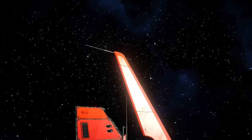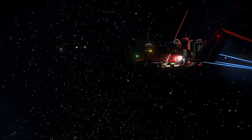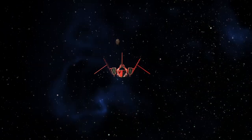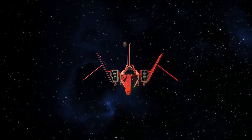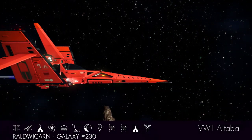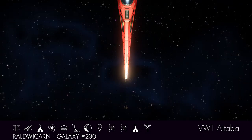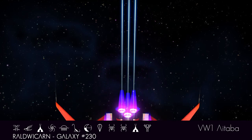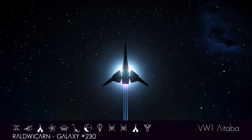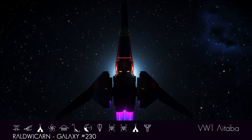If No Man's Sky had a devil, they would fly around in this. Yet it's still sleek. It's aerodynamic. Yet sinful — the antipathy of all that is good. An amazing configuration of ship. And thankfully this one is tucked away in Galaxy 230, so it's hard to find. But look at that silhouette — stunning yet scary.